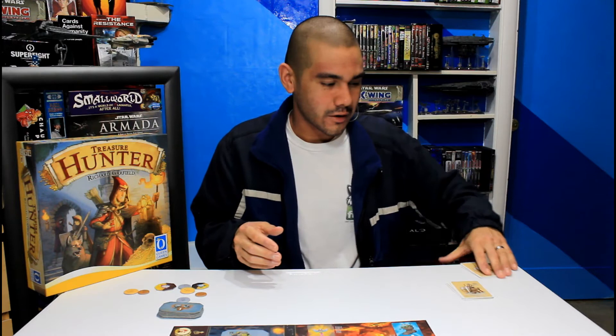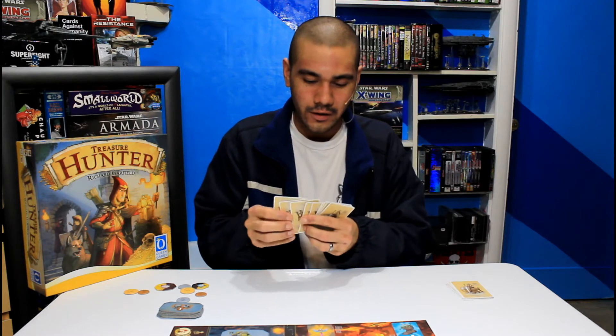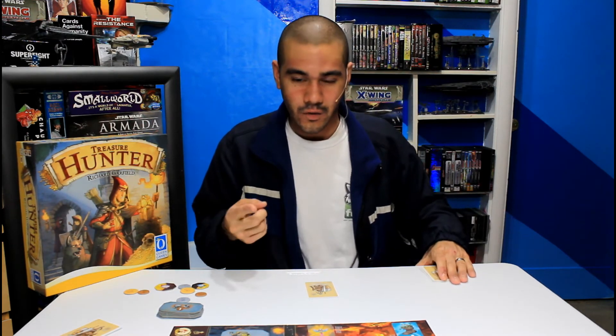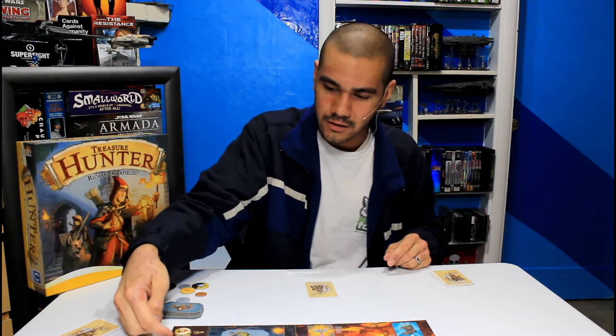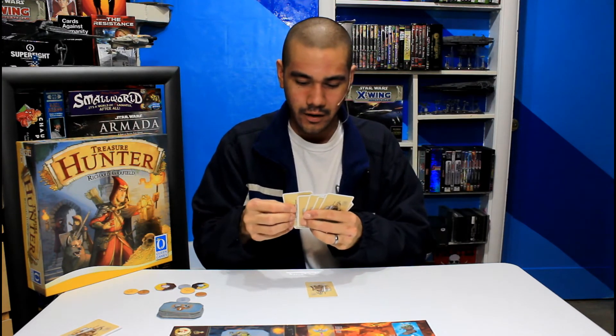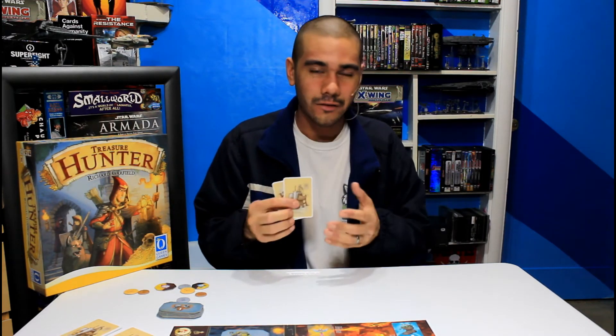Now that we have our board set up and know what cards to expect, let's talk about the beginning of each round. We start with nine cards each. These cards are not yours to keep yet — you only get to pick one card, put it down, and take the remaining eight and move them to your right. The next round you move those cards to your left, as indicated on the adventure board. So I take the remaining eight cards from the person to my left, pick my favorite card, and move the rest along. I keep doing this until I have nine cards of my choosing in my hand.